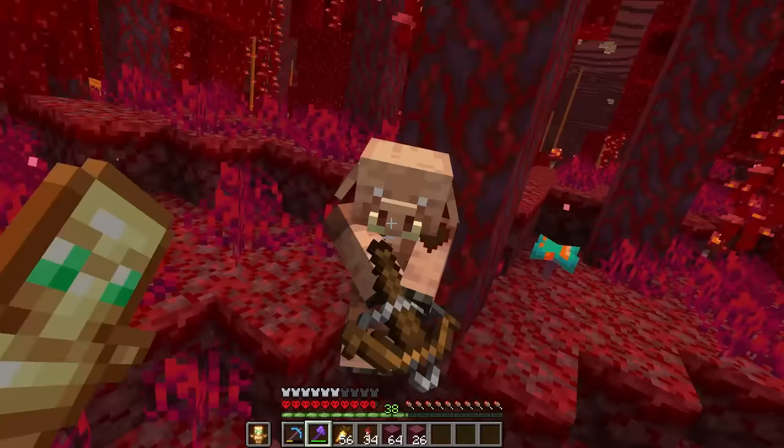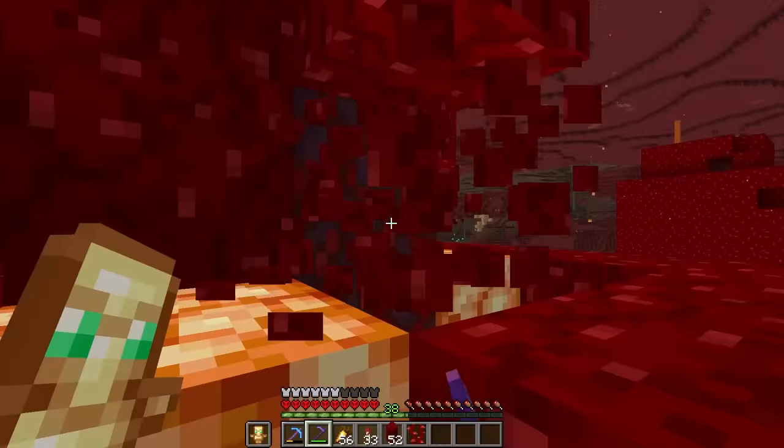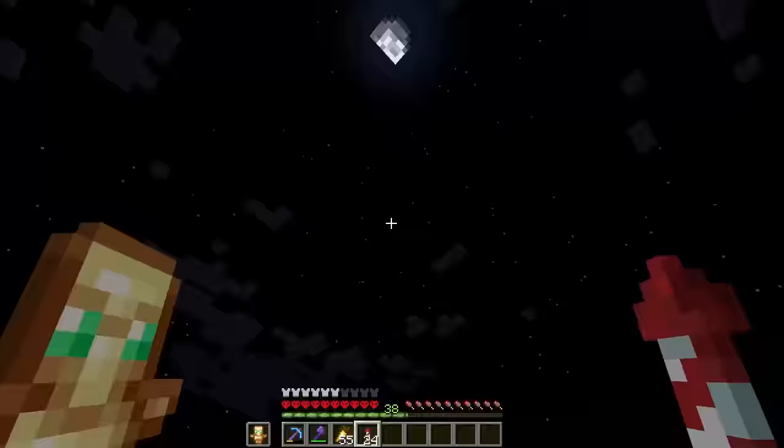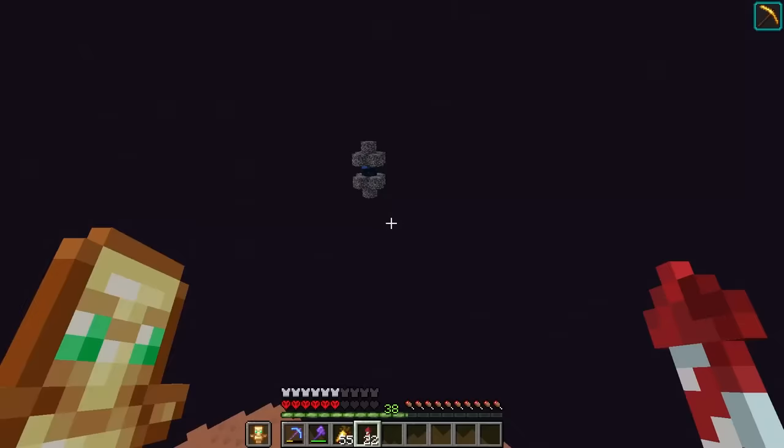I'm also going to need a lot of these red leaves. Next up let's go to the end and collect some purple blocks because I want the nether portal to have the same color design as this end city.